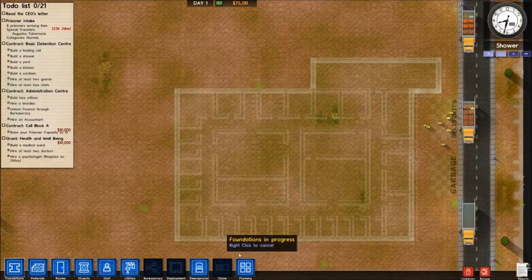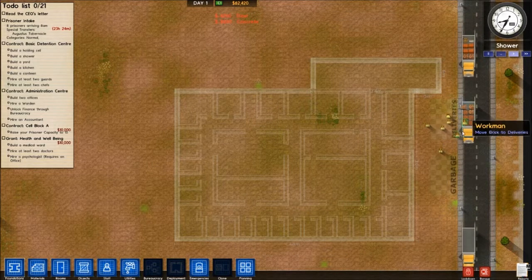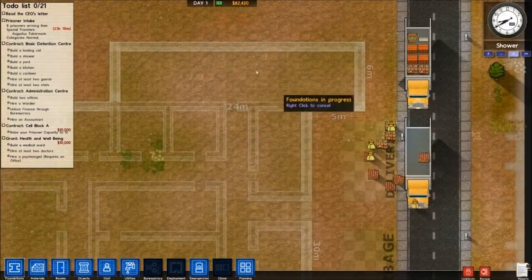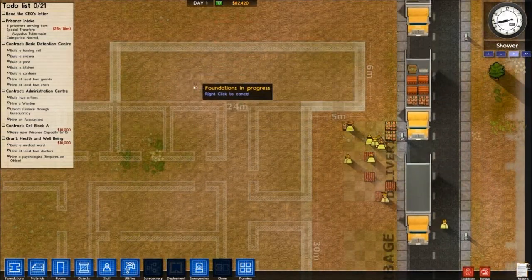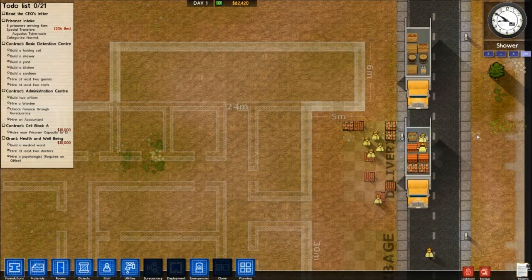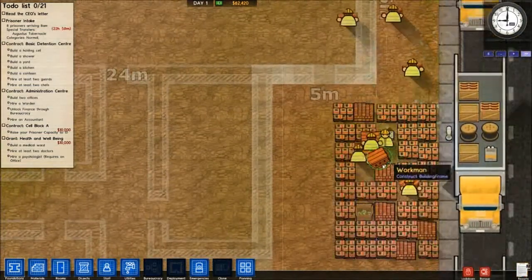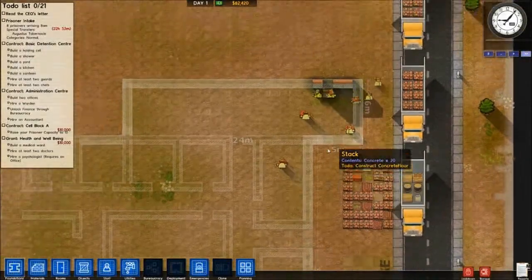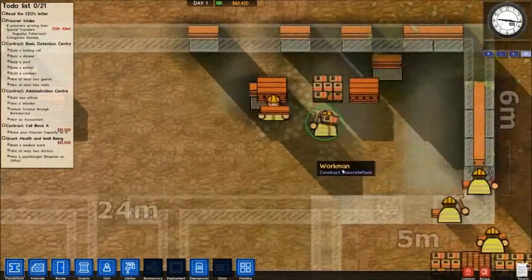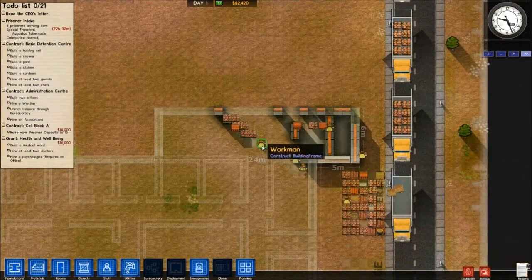On unpause, you can see my workers over here are unloading the trucks. I have the foundation set. Let's speed it up a little bit — they should start building pretty soon. I kind of like these guys. They remind me of the Doozers from Fraggle Rock. You guys remember Fraggle Rock? I just loved that show when I was little. The little green guys — these guys aren't green, but I'm going to call these guys Doozers from now on because it's a lot more interesting than workmen.